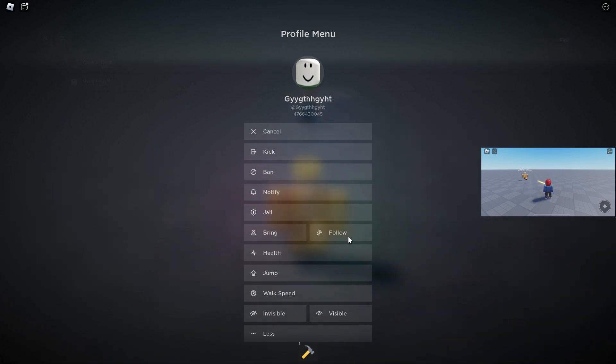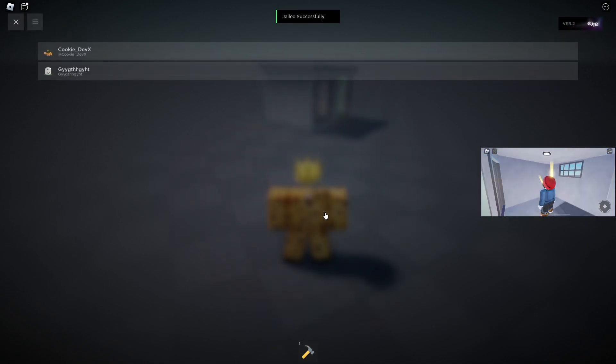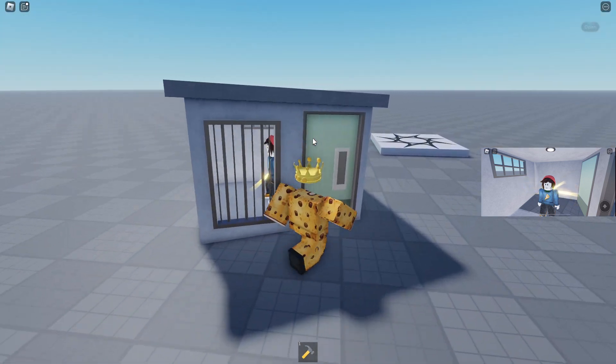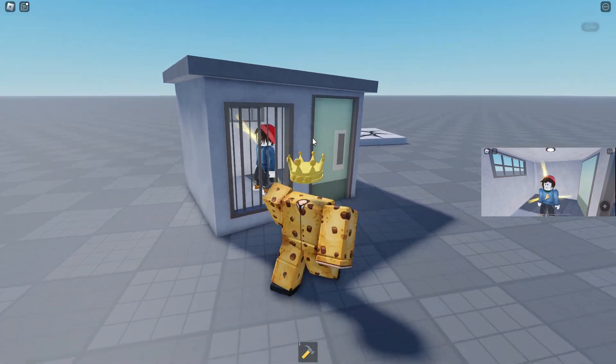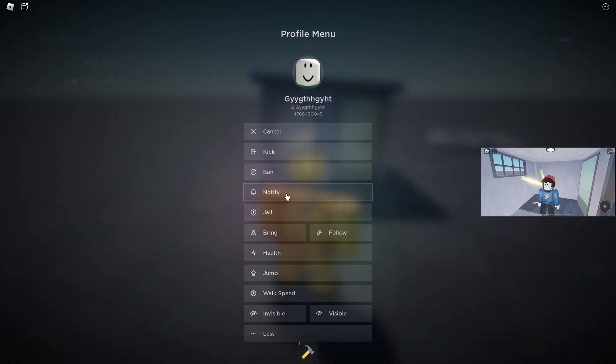Follow will make me go to them, and bring will obviously bring them to me. Another cool feature is I can actually put them in a makeshift jail — as you can see they're going to be locked up now and there's no way they can escape. There he is inside of the cage, and that's a nice feature for example if you want to keep someone caged while you look at something.